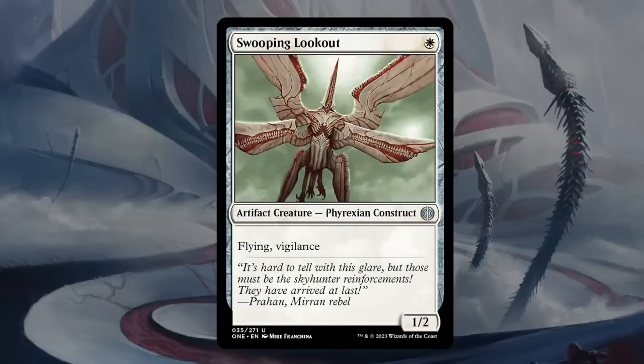Swooping Lookout is one mana for a 1/2 artifact creature Phyrexian Construct at uncommon. Pretty strange to see a one-mana 1/2 at uncommon, but it has flying and vigilance. The reason it's uncommon is that 1/1 Mites are everywhere, and a 1/2 is a perfect way to block them. Flying and vigilance means you can attack and block at the same time, and it's also an artifact creature, so it can help enable artifact synergies especially in blue-white. As a flyer it also carries equipment nicely for the red-white deck. It has quite a few synergies across multiple archetypes. This may sneak up into C+ — not sure if it's quite a B, but I wouldn't be surprised, since it seems quite desirable in a lot of different decks.